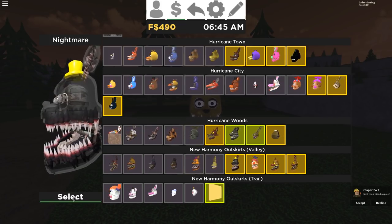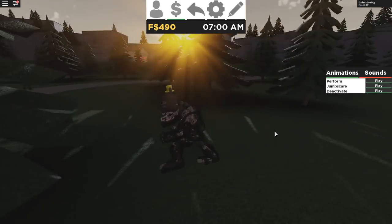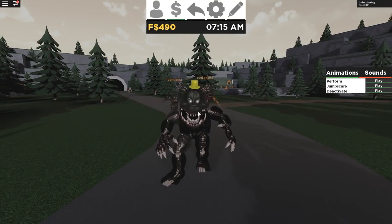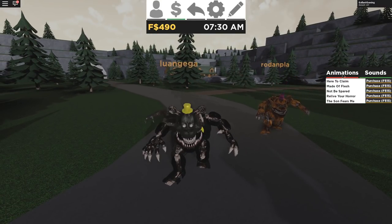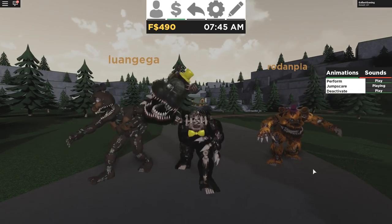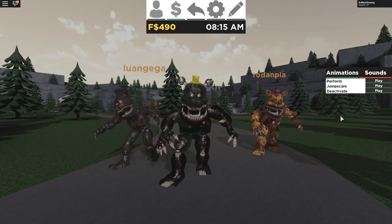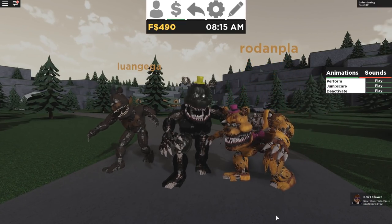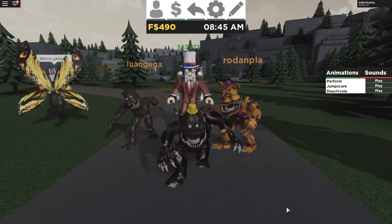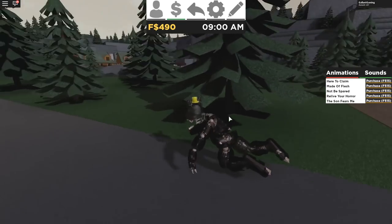Let's go on to Nightmare himself now. He's a little bit see-through. Look at that — I love this animation. They did this with the shadow animatronics before. Is that Darth Vader? Nightmare has a bunch of voice lines as well. We have a Perform, a Jump Scare — he takes off his head, very nice — and a Deactivate. We have Nightmare Fredbear, Nightmare, and Nightmare Freddy all right next to each other. That would be a pretty cool thumbnail.